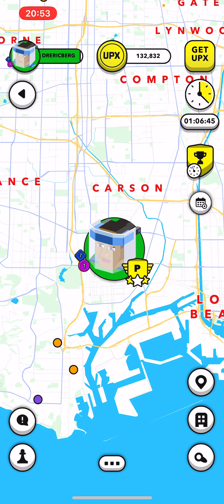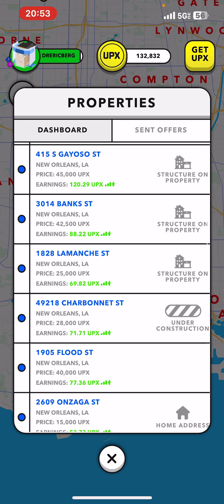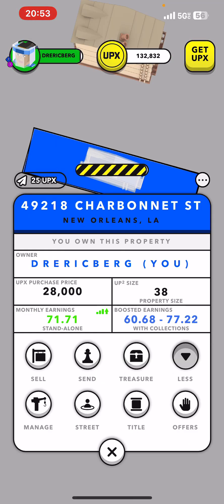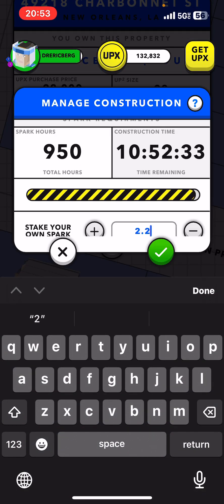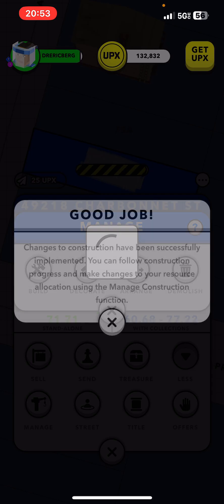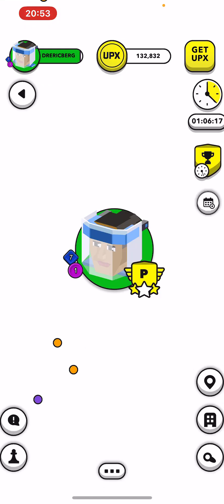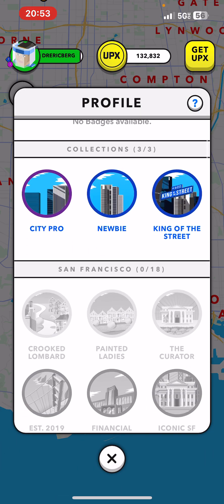I'm going to allocate my Spark so I can continue my construction project on one of my properties. Let's see where it is — under construction now. I'm going to put 2.25. Great, it's almost complete. Now I got money to buy a property, maybe a couple.